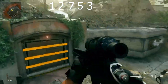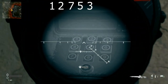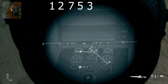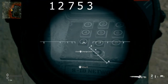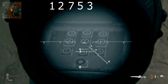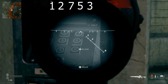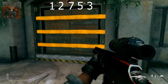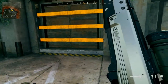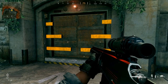Go over here and input it like I did. The first number: one, two, seven, five — then reload — and the final number: three. Watch what happens — it opens access and we can go down into the bunker.